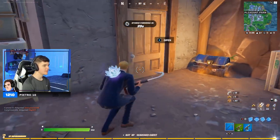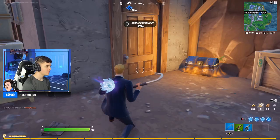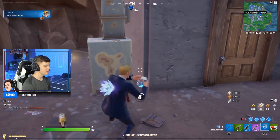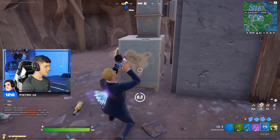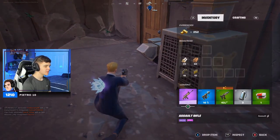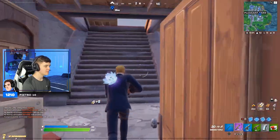Here is the second location in Pleasant Park at this house right here. Go down to the basement and there you go — look at that, a scar and shield. So I just found out that you are guaranteed to get scars, SPAZs, P90s, RPGs, and shield.